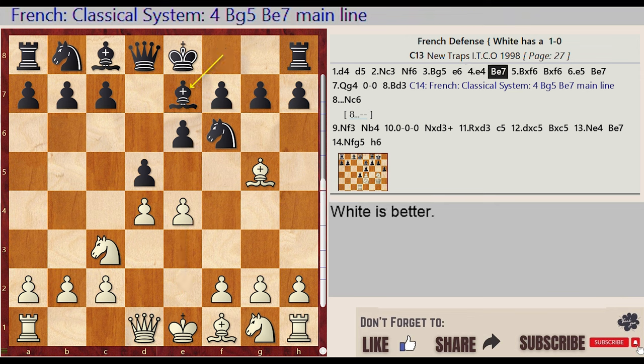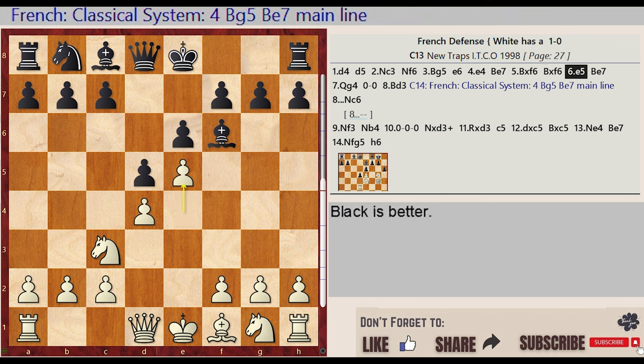Bishop F8 E7, Bishop G5 captures F6, Bishop E7 captures F6, E4 E5, Bishop F6 E7, Queen D1 G4.